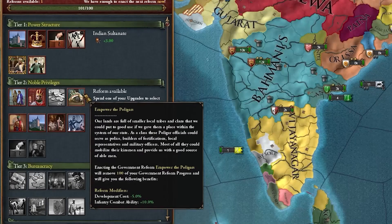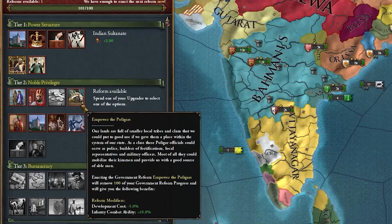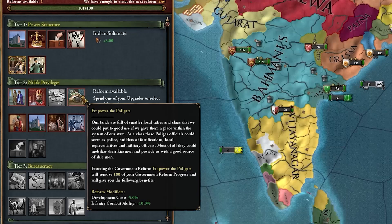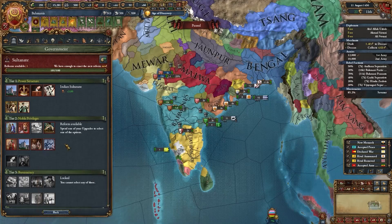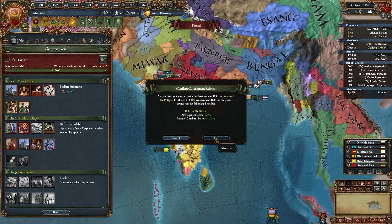For your first government reform as Bahmanis, I recommend taking Empower the Fuligars. The minus 5% dev cost is really nice, but the extra 10% infantry combat ability is absolutely insane — it's so overpowered. Your army in Bahmanis will basically be undefeatable. You will be the undisputed masters of India. So for your tier 2 government reform, take Empower the Fuligars.